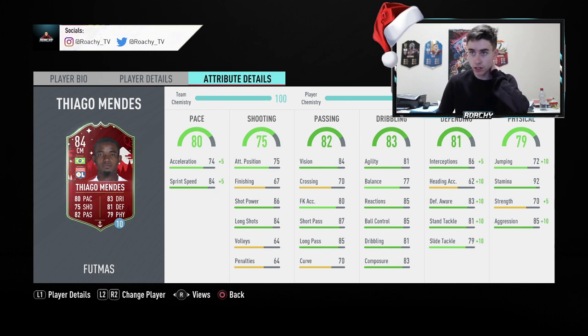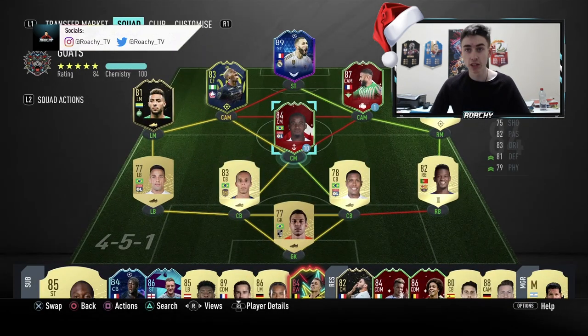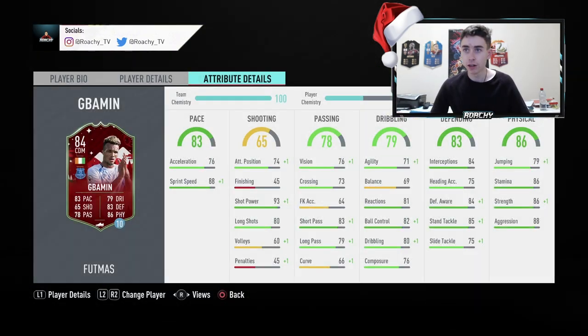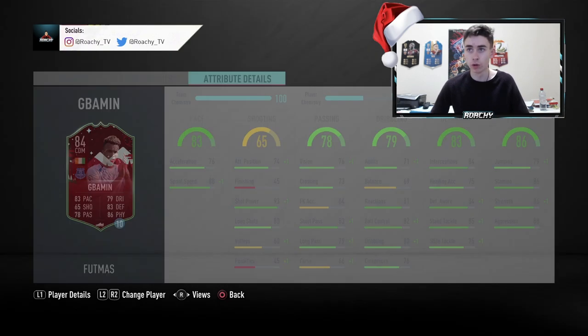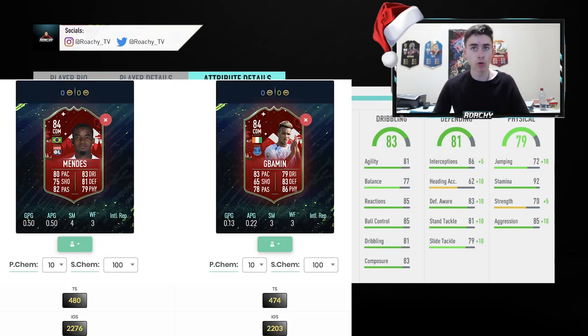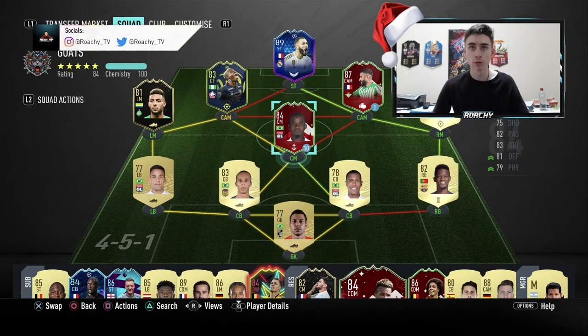In terms of physical, the strength is not the best, but the aggression should pull him through. Stamina at 92 looks absolutely amazing. Comparing him to Gabamon, they're very similar overall, but Thiago Mendes has about 80 more in-game stats, so he's more of a well-rounded, well-touched and finished center mid. Hopefully we'll see that when we get into the division rivals games.